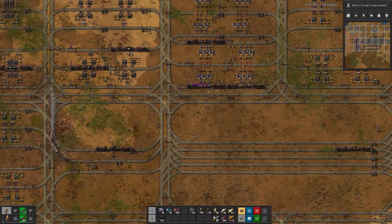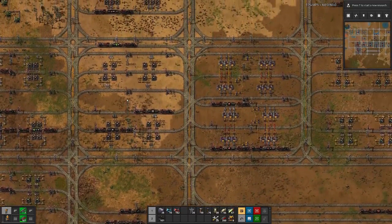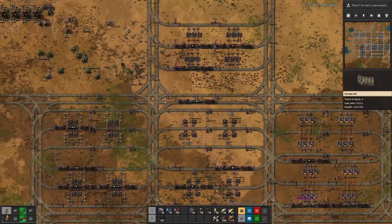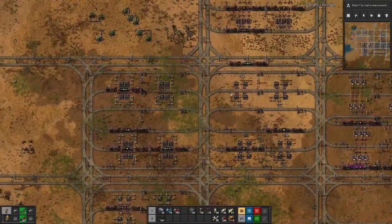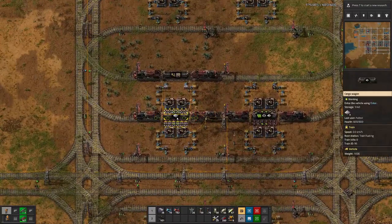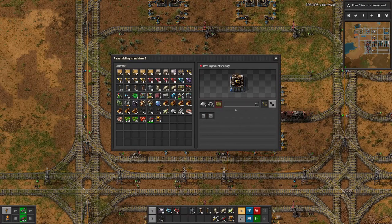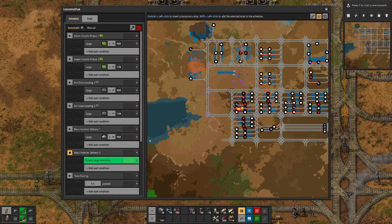Sometimes trains get stuck in a situation — especially here with this one for example — one sits there a long time. If we try to figure out why, we see down here we have a train that only has three iron plates loaded; they are not getting unloaded because we have a bit of an imbalance here.